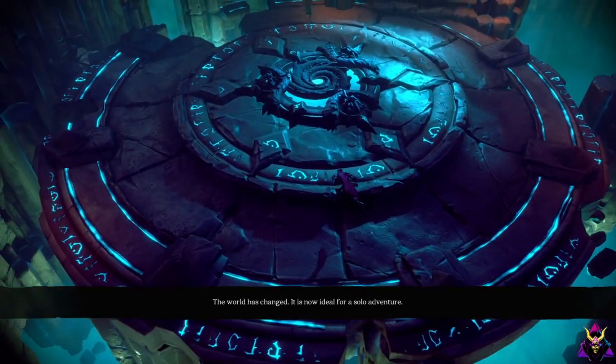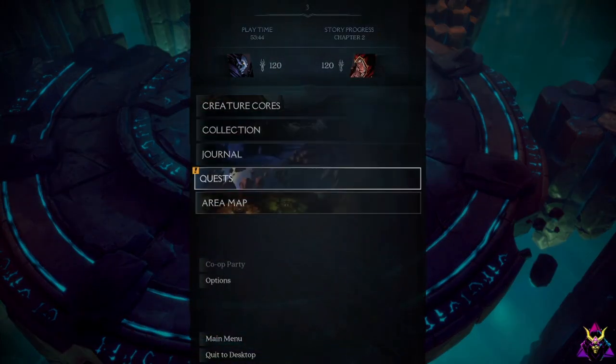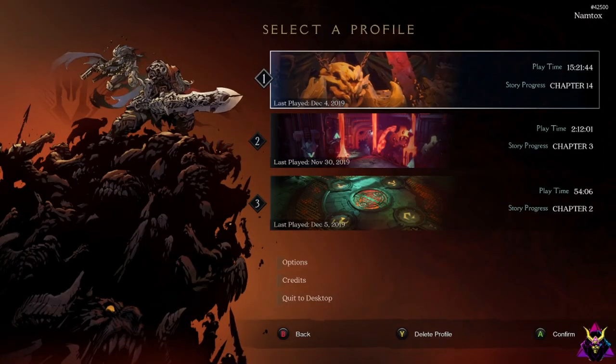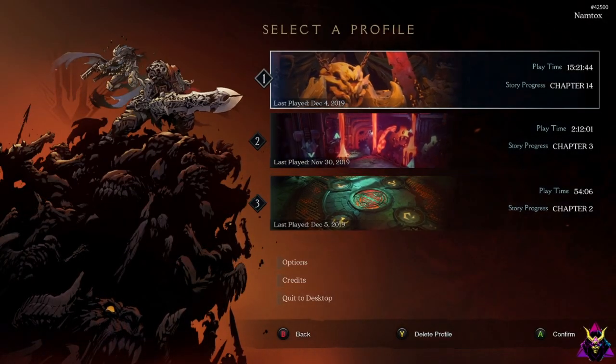When you invite a friend, they will have to choose one of their profiles from the main menu. So when you are sitting at the menu and your friend sends you an invite, you'll still be looking at that screen — before you can join them you have to pick which profile you want to load into their game.